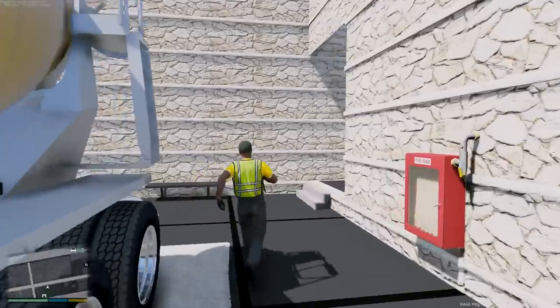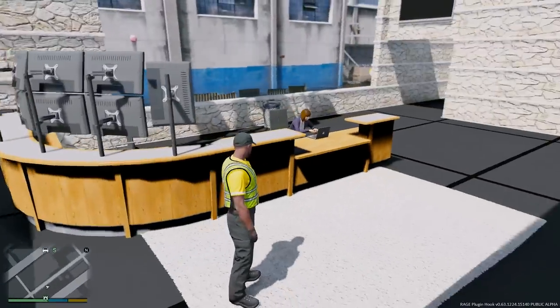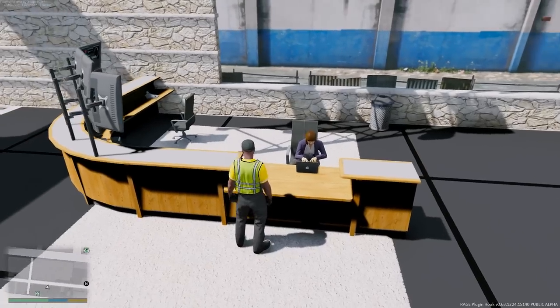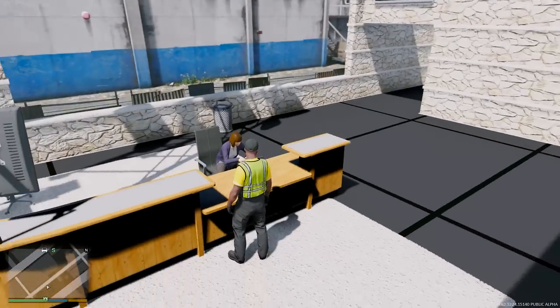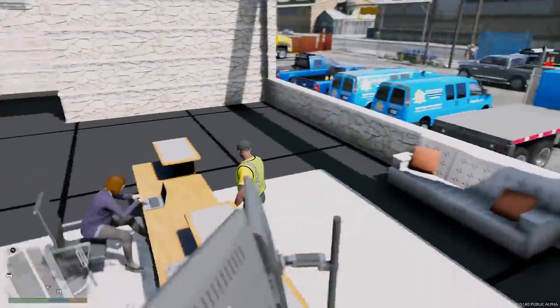Let me head inside real quick and talk to Jessica. We have some of our guys clocking in, getting to work. What's going on Jess — we got anything new going on, any new contracts? Perfect. Make sure you get the guys out on all those jobs as soon as possible. I'm gonna be headed out to Interstate 4 today, so just hit me up if anything. Let's get back outside.